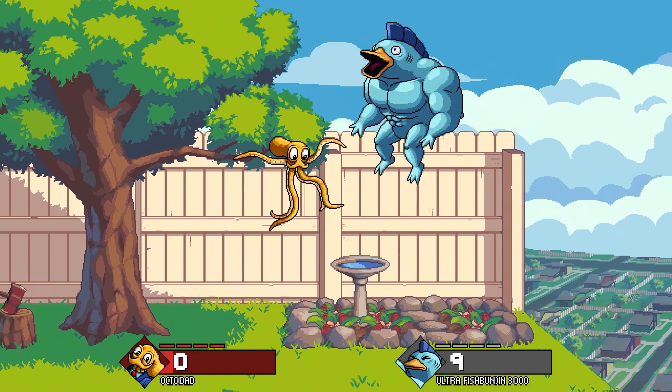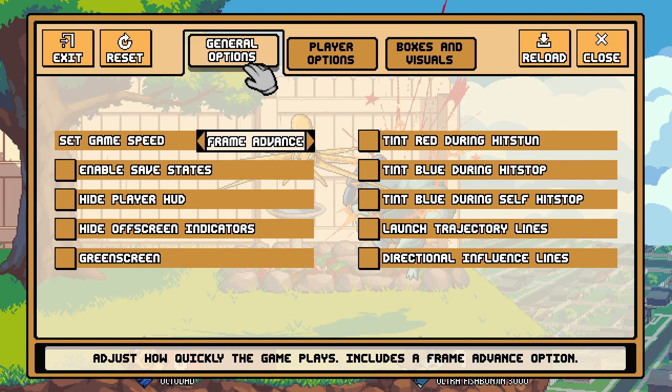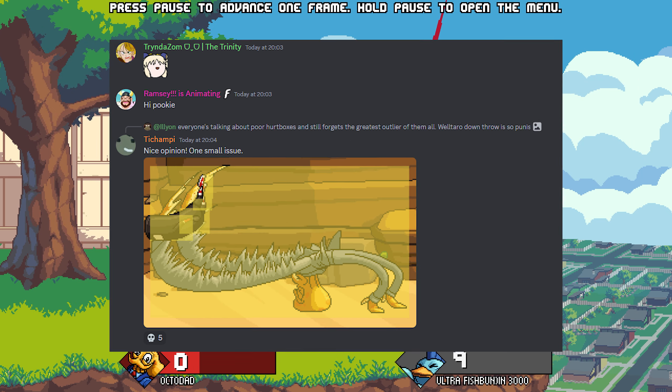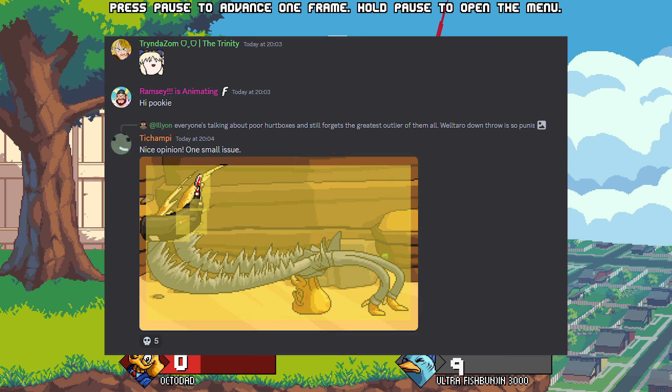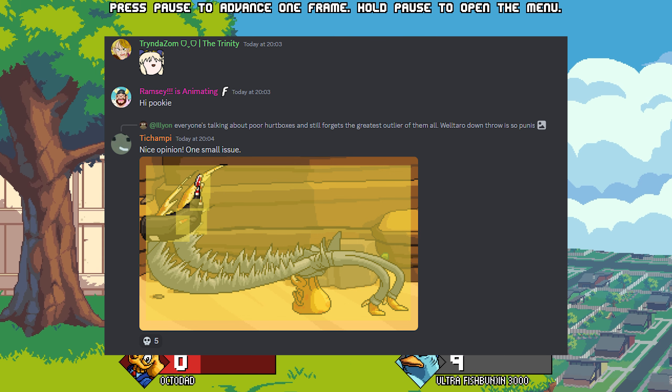The funny thing about this update is that now people can analyse the base roster in a ton of detail, looking at the hurt and hitboxes for individual frames. For example, here's the hitbox for Octodad's backthrow, which is just so excessively large. I'm shocked that it's this big in the game.